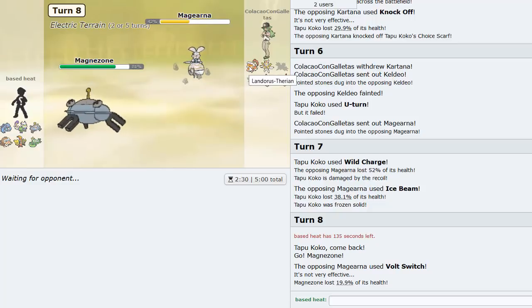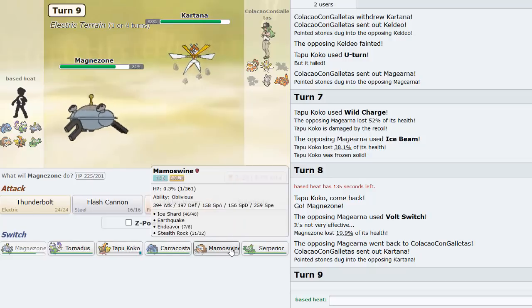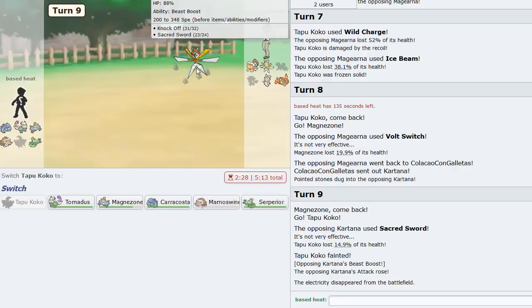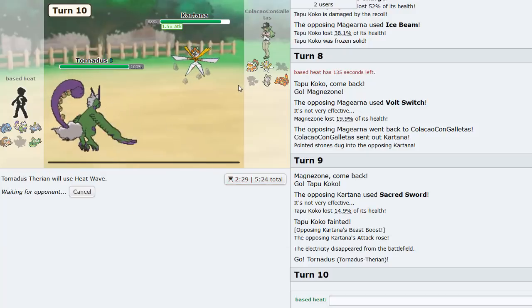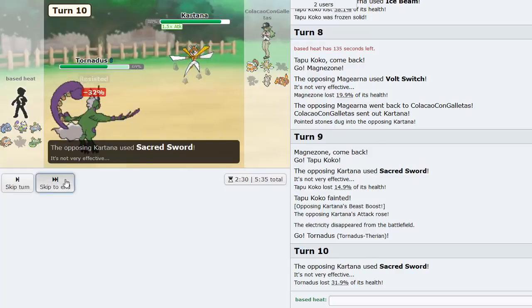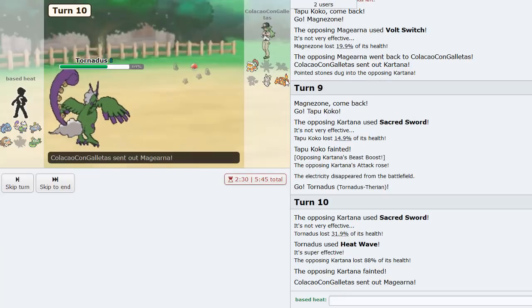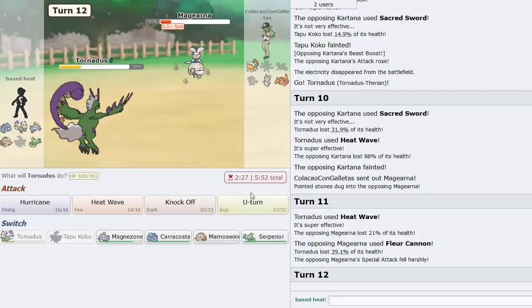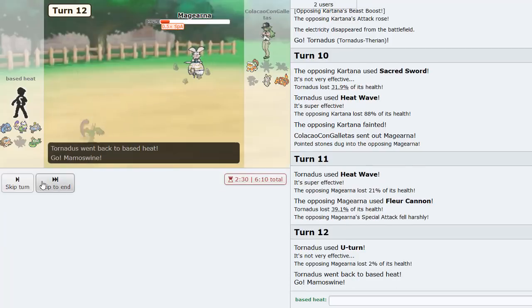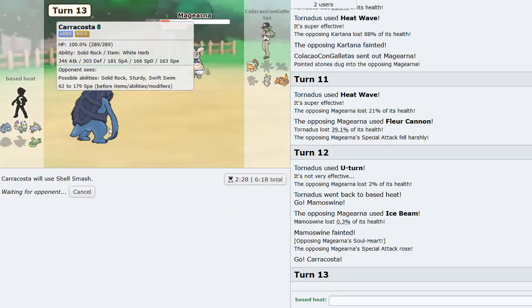He'll likely go into Landorus-T. He goes Kartana so I sack Koko and go Tornadus which puts in a lot of work. Magerna - he's AV but he won't knock us out either. Fleur Cannon - actually pretty good! I go Mamoswine and now go Caracosta and shell smash. That's what I'm trying to do - win with Caracosta. White Herb activates.